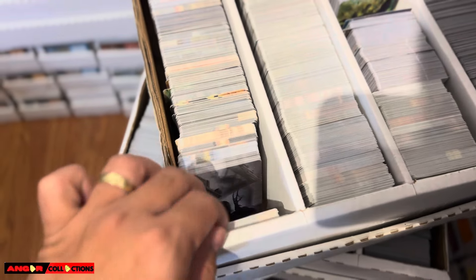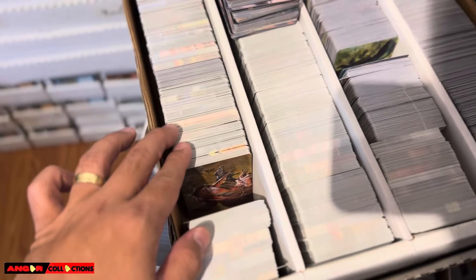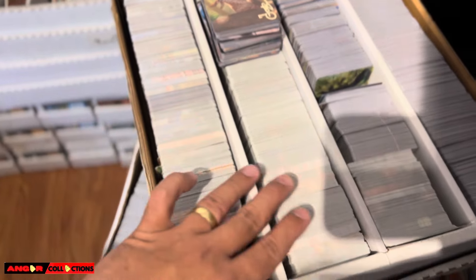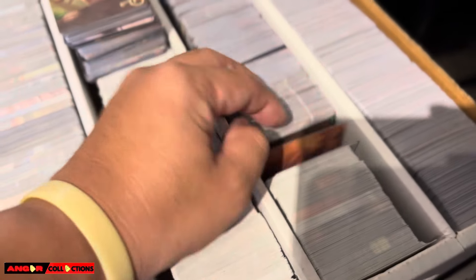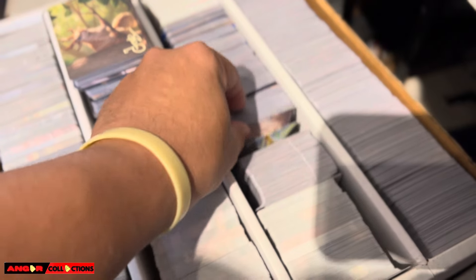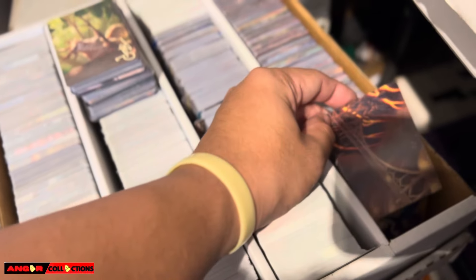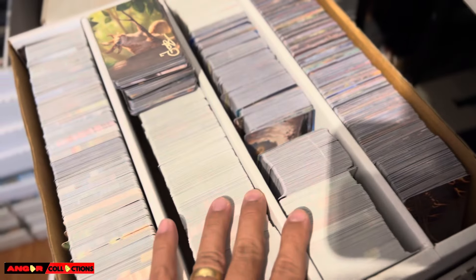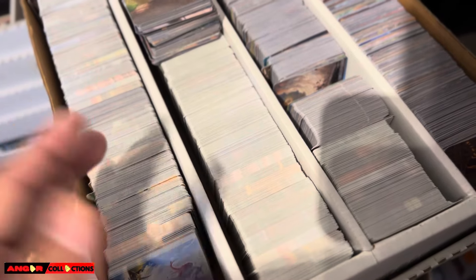Look at these. These are Modern Horizon One — and I have like multiples. I think this is like a complete set over here. And these are Modern Horizon Two art cards — look at that Chatter thing right there. I don't know what to do with these. I know on TCG Player they sell like around five cents. Some of them have some value as well.